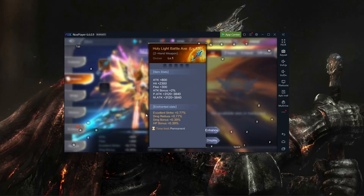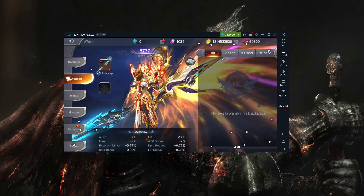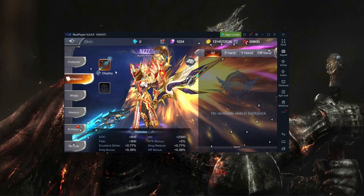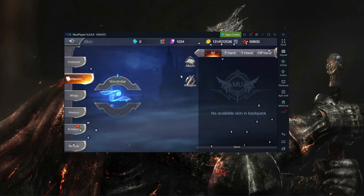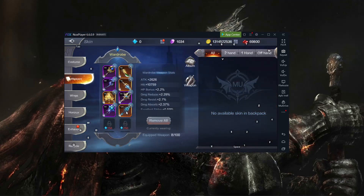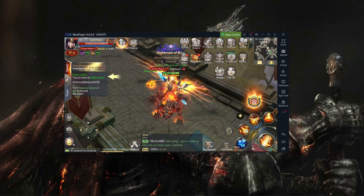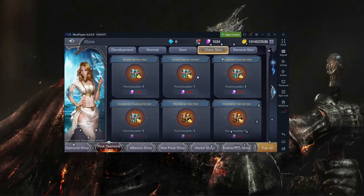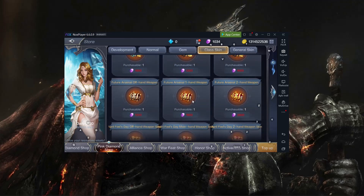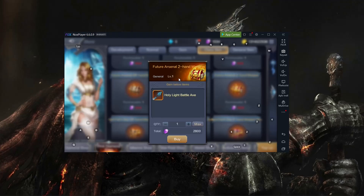Just like with the horcrux, you can wear two of them — one in your active skin and another in the wardrobe. You can buy this at the pink diamond store. Just scroll down to the class skin section and it costs 2.8k pink diamonds.